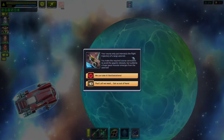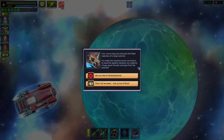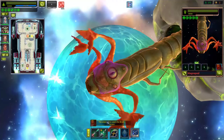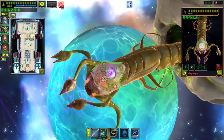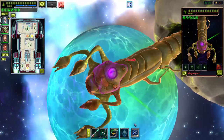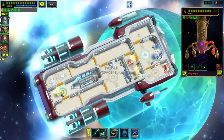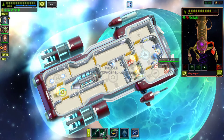Your course just intercepts the flight path of a large asteroid — course corrections made to avoid it. But suddenly a huge space monster emerges from the asteroid! We can take it — battle stations! The creature has brain modules. Its butt is sticking out of the asteroid! Brain stress is affecting everyone — can't teleport over since everyone's affected.